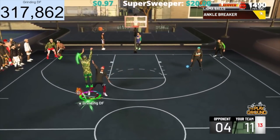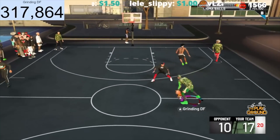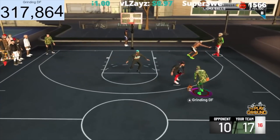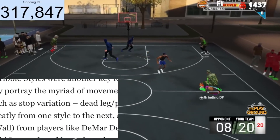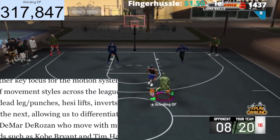I'm not really freaking out about that. Now where this article gets really interesting is the stuff about ball handling. My dribble gods out there, they really did you dirty in this article. First they start off by hyping you up — they're like, yeah, we added new concepts such as stop variation, dead leg punches, hezi lifts, inverts, everything you wanna hear, right?